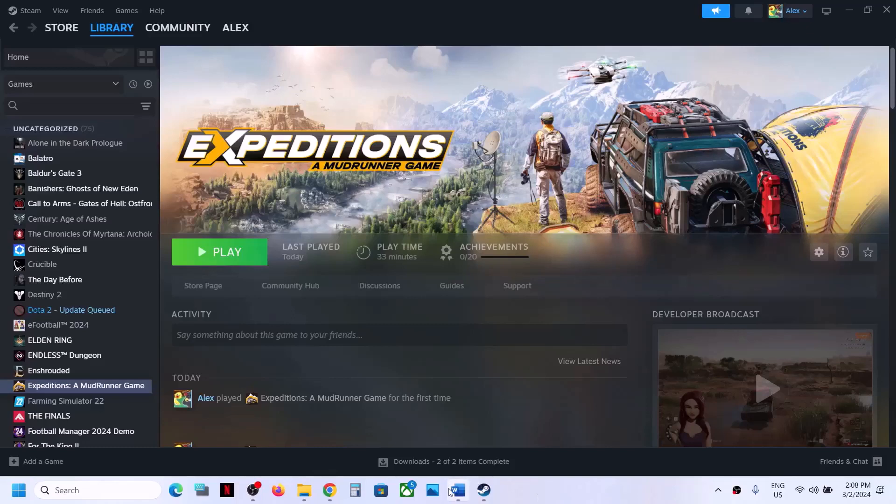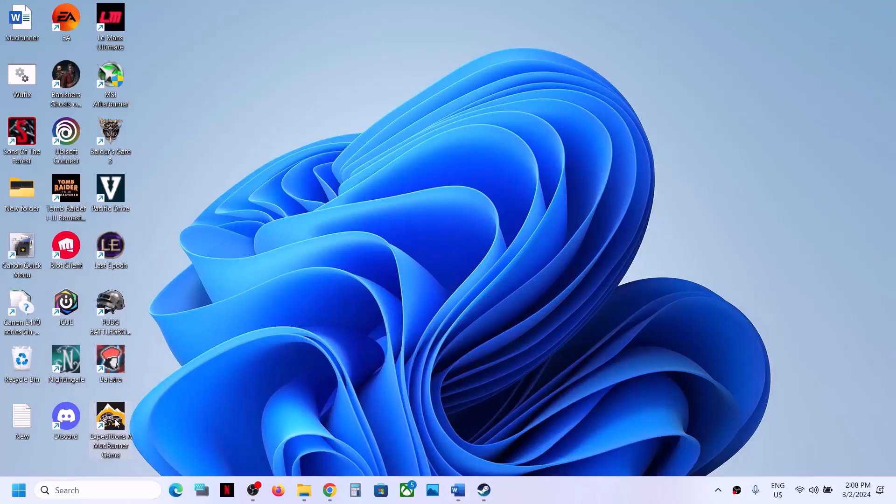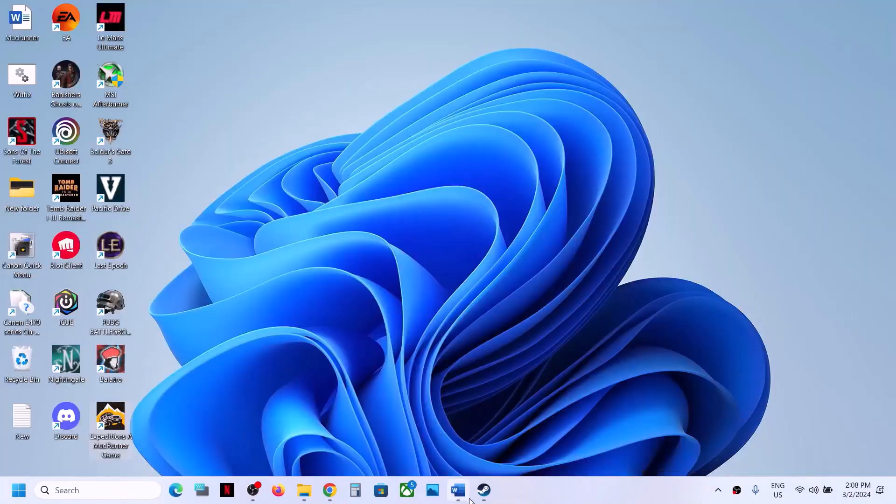The next step is to run the game using the desktop shortcut. Go to the desktop, find the game, make a double click on it, click yes to allow, and then launch the game using the desktop shortcut.